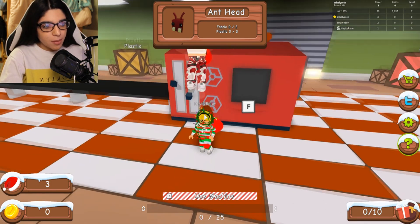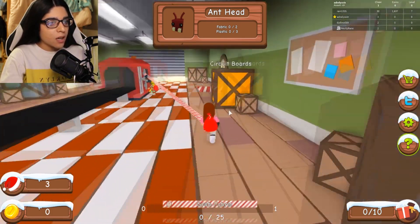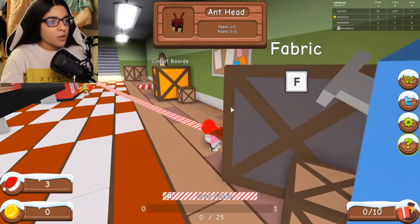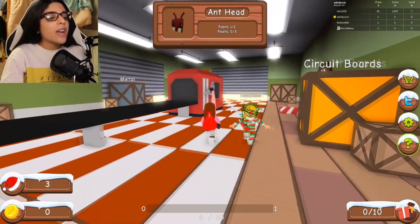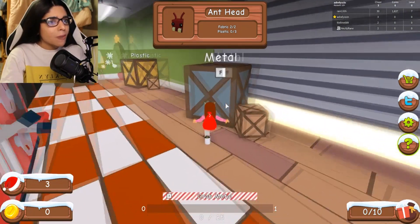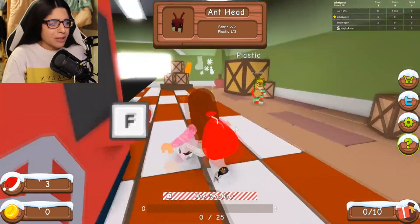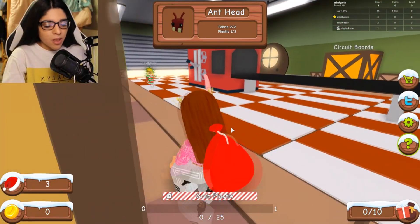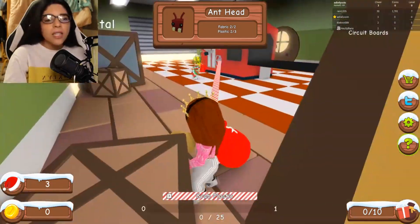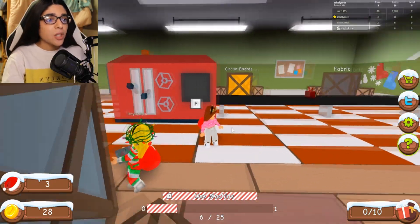Apparently somebody wants an ant head and they need two fabric. Let me go grab the fabric — I have to get it one by one? This is such a waste of my time. Santa Claus is making me do so much manual labor — picking things up, walking back and forth. He's Santa Claus, couldn't he just have this all electronic? Rain is doing the same thing too; we're both slaves to Santa Claus.